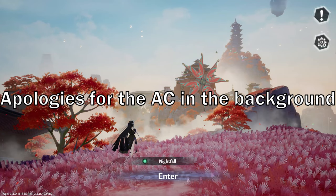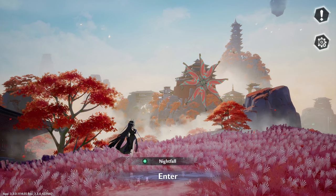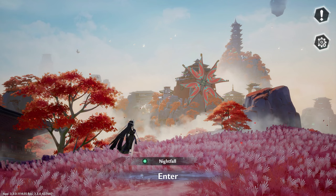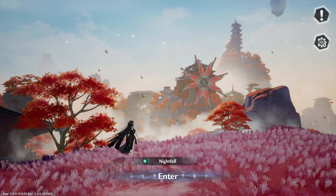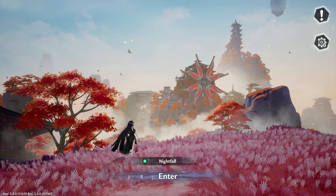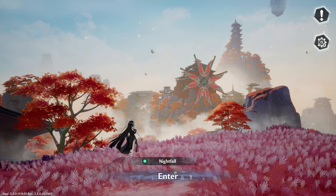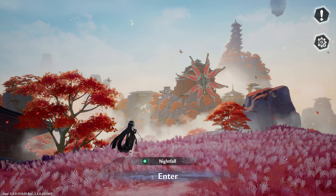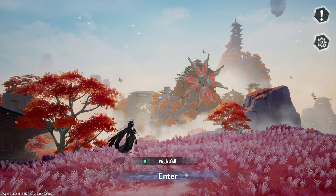Greetings everyone, this is SpinNash here, and in today's episode of Tower of Fantasy, I'll be pulling for the all new Frost DPS SSR Linghan. This pull session is different since I'm going to blow at least $100 for this run. So will I get Linghan maxed out? We'll see very soon. Without further delay, let's begin the pulls.